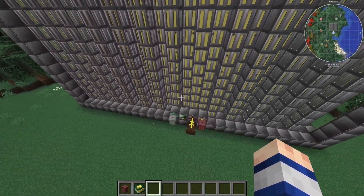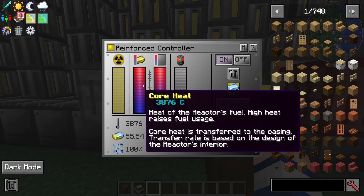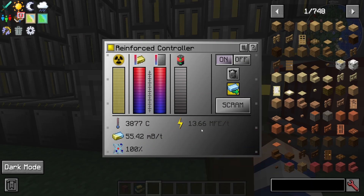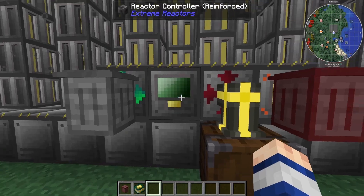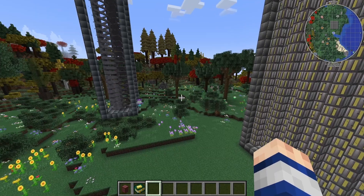Same goes for this gigantic reactor over here. You can see it's been on for a while, the core heat is pretty high, but it still has not blown up. It's producing a decent amount of power too, but that's besides the point. The point is you don't have to worry about these things blowing up — that is not a feature that has actually been implemented.